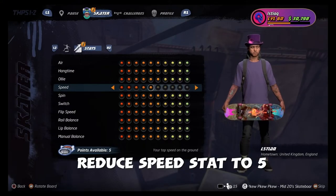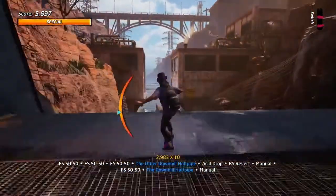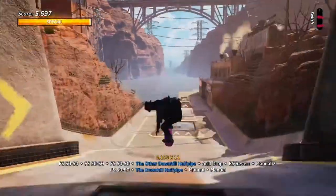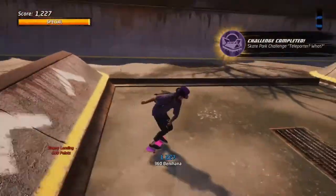Go onto your stats and reduce your speed down to 5. This will help in the next part as you don't wish to over-jump. So in this part right here you want to jump it, manual immediately, hold it as long as you can, and then make sure you get the 3 up to 75 feet — that will complete the combo.